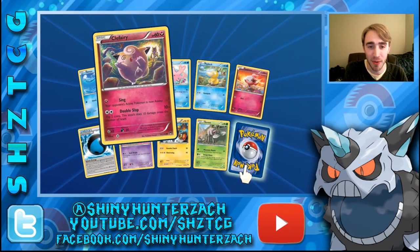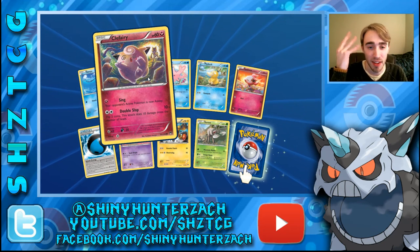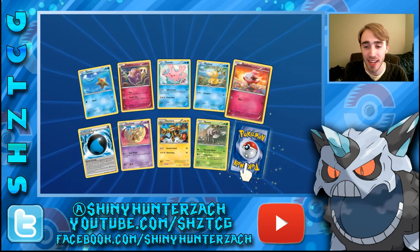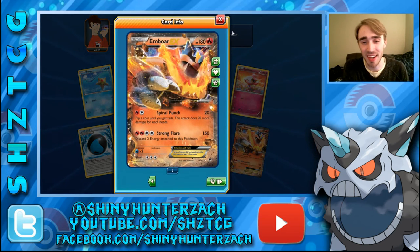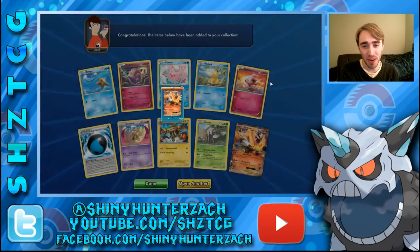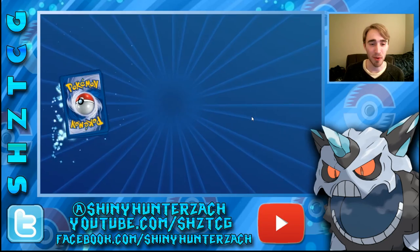And then we have the creepy Clefairy. And then our Rare — nice! We have another Emboar EX! I'm not sure I'm going to run this one, but it looks really cool. This part right here, and then the two orange-reddish things up here, sort of makes it look like an angry face if you just look at the flames. That's a really cool card artwork-wise — maybe somebody will find a way to make it playable.